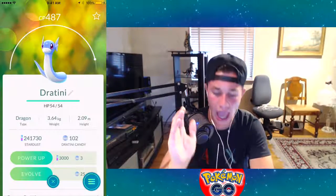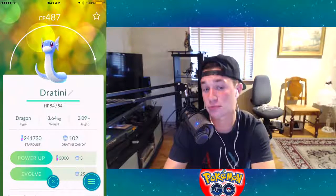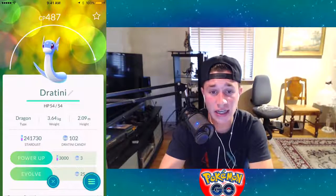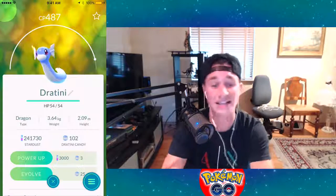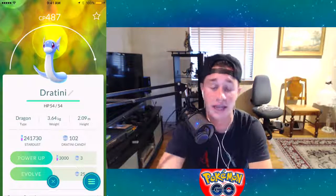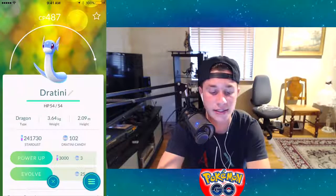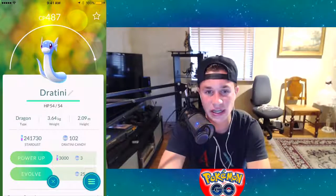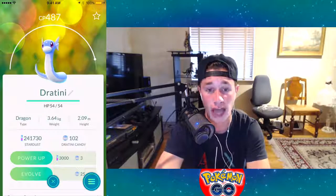The main reason we didn't catch any Dratini today is not just because the nest moved — it's because Dratini nests no longer exist. If you had a Dratini nest and went there to catch them hoping to get a Dragonite, it's gone. There are no more Dratini nests. They do not spawn like that anymore because Dragonite was becoming way too easy to get — people were getting super high CP ones really easily.